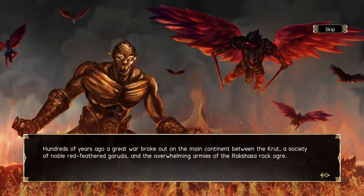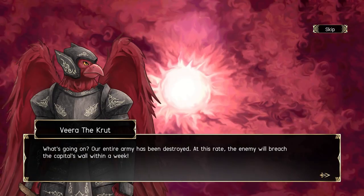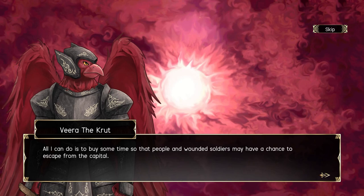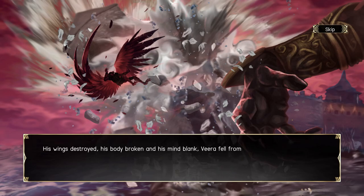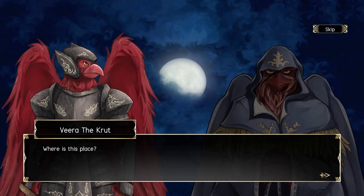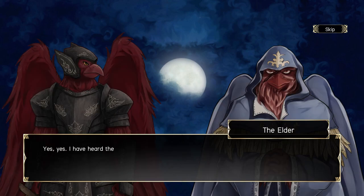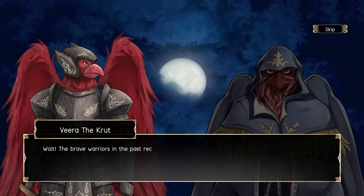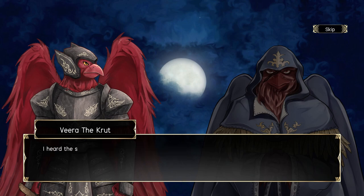Krut opens up on a world at war. The Garuda race have been invaded by merciless ogres. One brave warrior, our protagonist, appears ready to lay down his life for his people, and either because of or despite this determination, he is defeated by the ogres, his body badly injured, and he finds himself on a mysterious island where he comes in contact with a shrouded figure. As per usual with mysterious shrouded figures on a deserted island, they don't offer a lot of answers as to who they are, but they do offer help in the form of silver wings that, of course, come at a price.